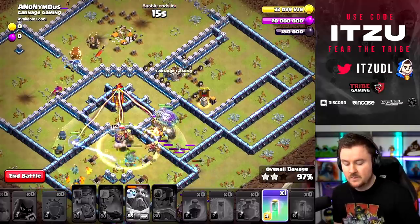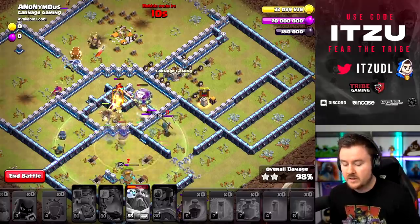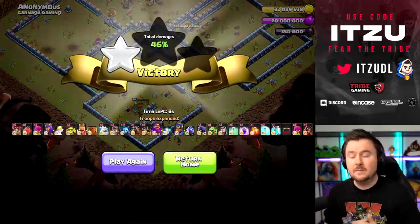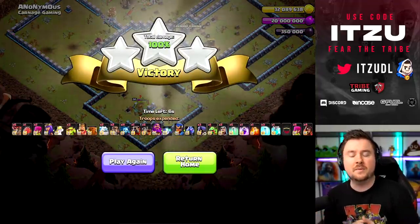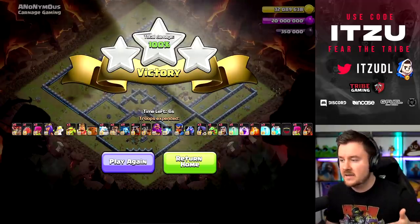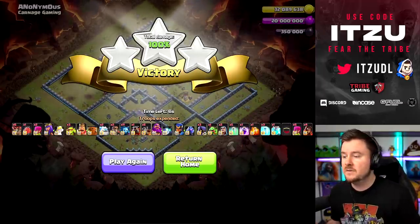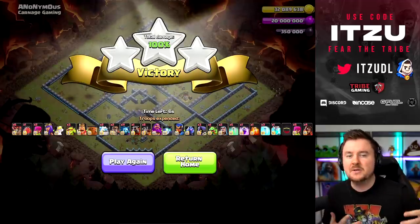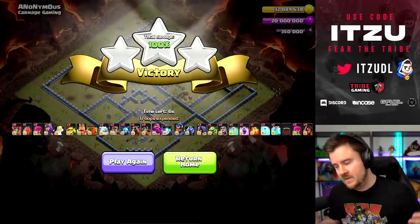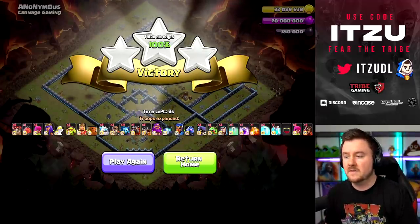We still have the invisibility spells if the defending royal champion gets too annoying — just use the invisibility spell to keep our troops alive. As I said, the royal champion we're just going to ignore; place all your spells and you'll be fine no matter what. Sometimes it's a bit close on time but it's always going to be a three-star with this approach. When using the balloons, make sure to place the rage properly, and count to four before dropping invisibility spells — one, two, three, four, next spell. That's always the thing you have to do.